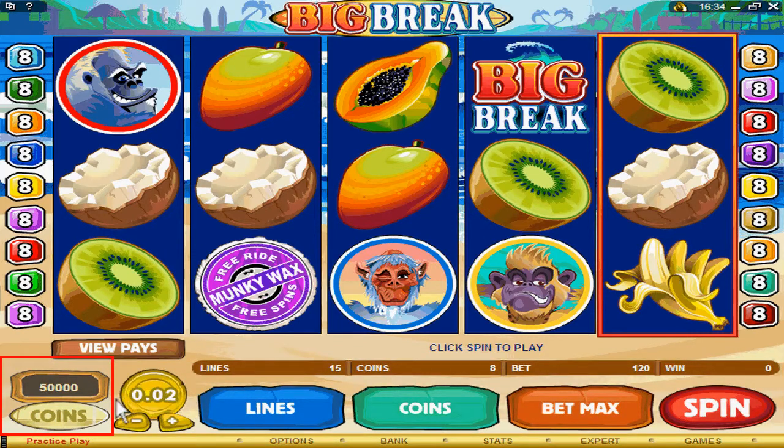Your amount of money is located here, at the bottom of the screen. You have options listed such as banking, game options, statistics of your game, going from regular gaming to expert, and also games.